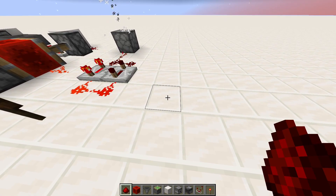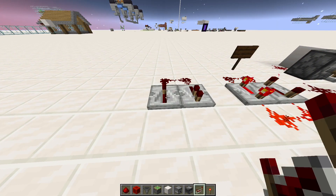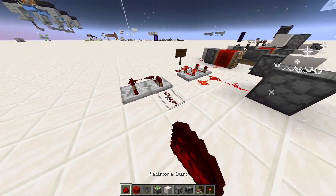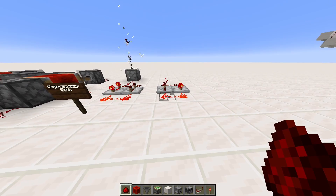You can probably see how to build this one, but you need redstone dust there, redstone dust there, a repeater there, and a repeater facing in the other direction — make sure it's in the other direction or it won't work. Redstone dust there, redstone dust there, and then give it a one-tick pulse. Just like that, and now it's working. And that was the simple repeater clock.